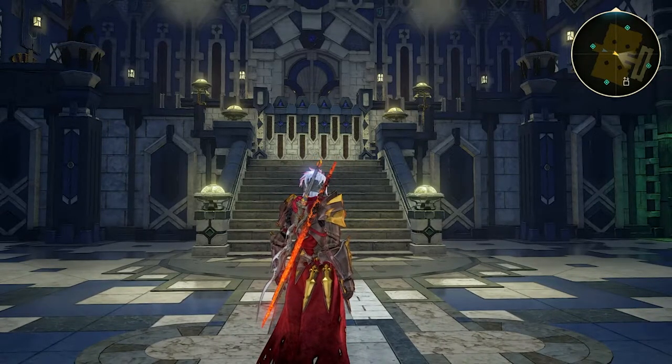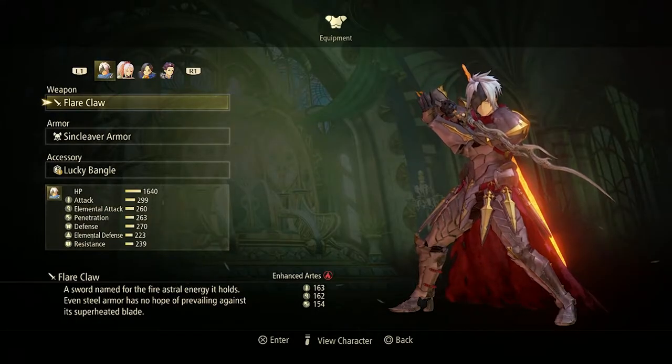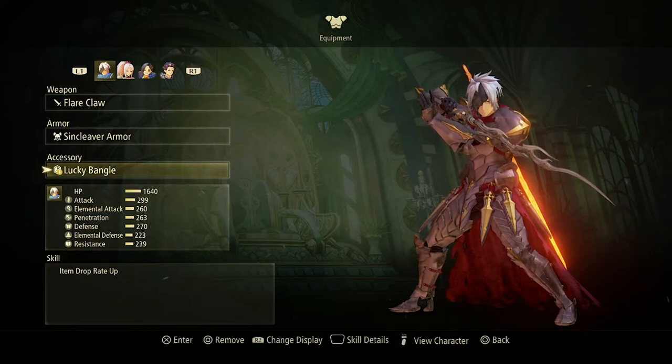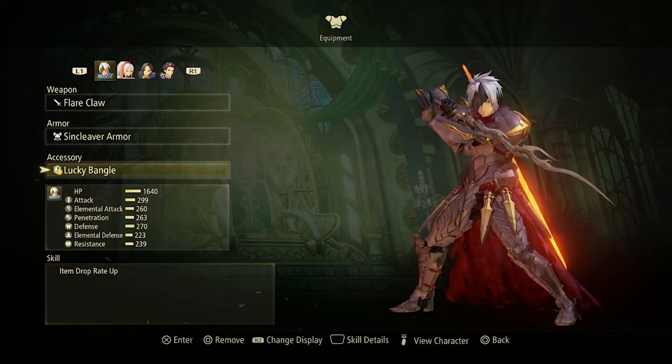So what do you get from that? Let me pull up my menu to show you. It'll actually be a very useful item — it's a lucky bangle, which increases your item drop rate. That will be really useful later on when you're trying to forge new weapons, as you'll be able to get more items from enemies as you defeat them.